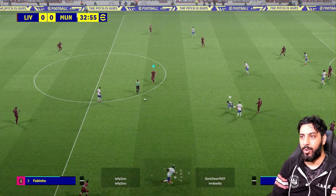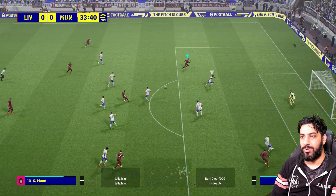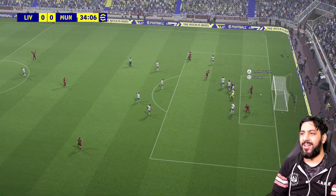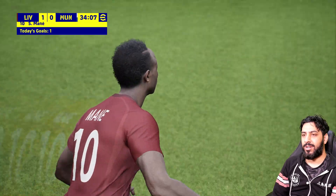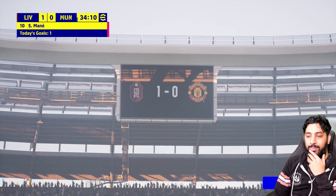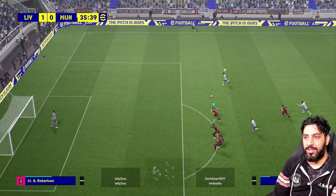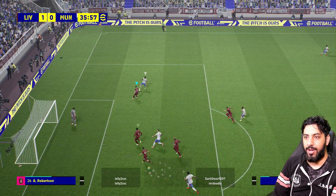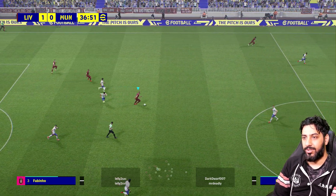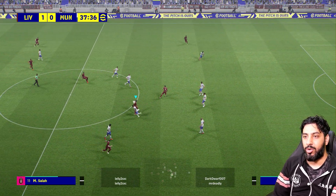We've still got some thick AI — what the hell Salah, why are you running into me? I am playing on the lowest pass assist level, which is now called Pass Support 3 — they've reversed it for some weird reason, doesn't even make sense. Here we go, Mané cuts in — too easy. Let's go on the counter! These graphics look PS3-like — not even PS4, PS3. I think there is a bit more of a learning curve with defending because you can use the physicality to get in between body and ball.